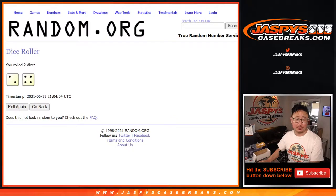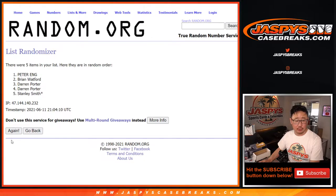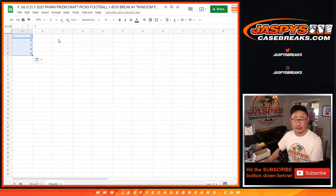We'll spin the randomizer six times for each list. After six spins we've got Brian down to Stanley. That was from a previous thing when I printed out the labels.